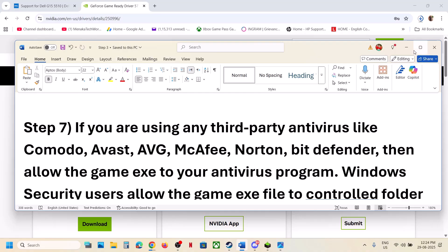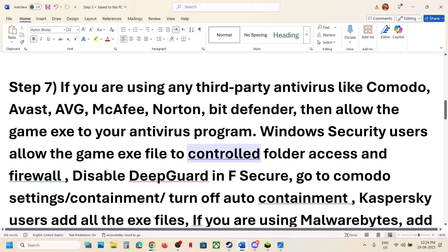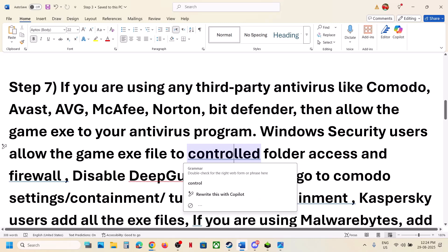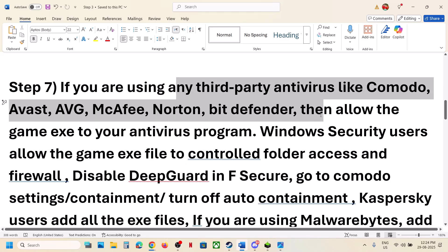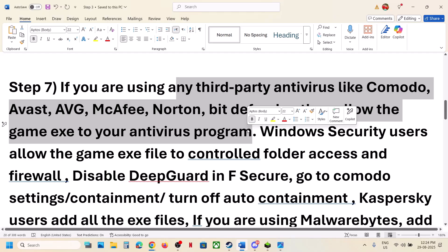The next step is about third-party antivirus — for fatal errors, this has worked for many players. If you have any third-party antivirus like Avast, Norton, Bitdefender, or McAfee, allow the game exe file in your antivirus program.